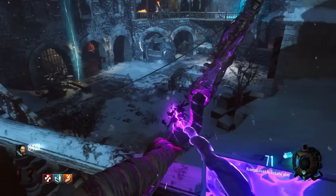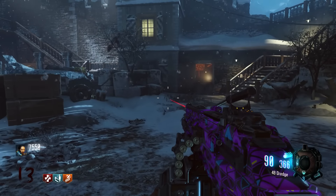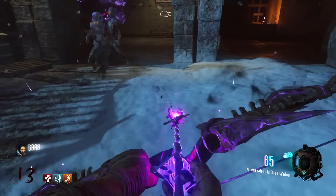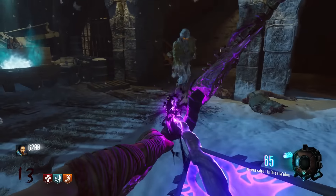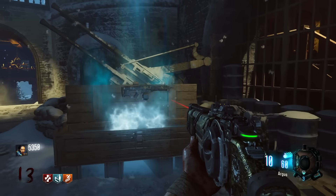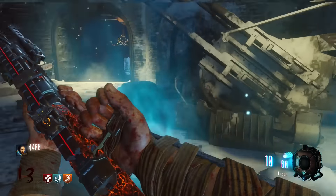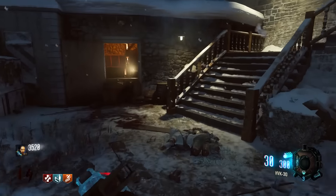So far in Black Ops 3 Zombies, I don't think there's anything wrong with the Wonder Weapons we've gotten — they're all unique and do their own thing. But one thing the community really likes, going back to Origins, is having multiple Wonder Weapons on a map. It works incredibly well because you have so many options and don't have to do the same thing every single game. With Shadows of Evil and Zetsubunoshima you're using the same Wonder Weapon every time, which isn't necessarily bad, but with Origins and Der Eisendrache you can choose a different one each game.